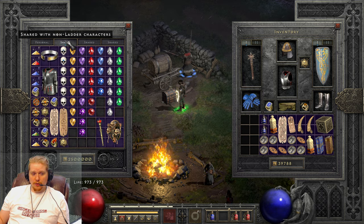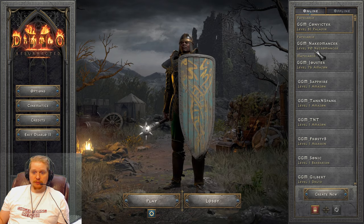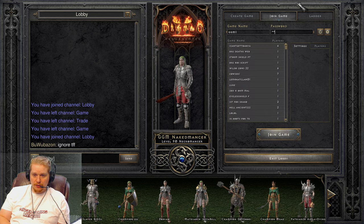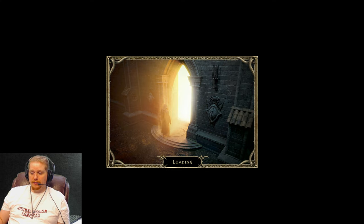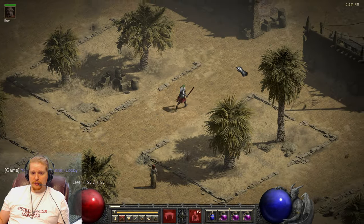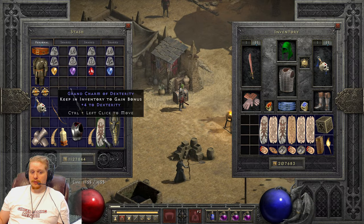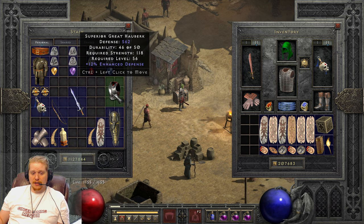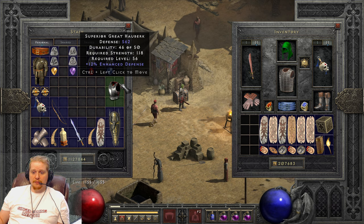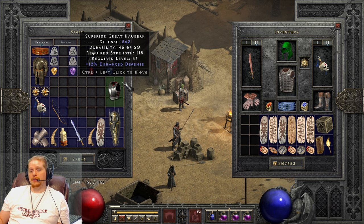Perhaps you have a superior breastplate, great hauberk, or whatever it is you've got running — something you'd like to have one, two, three, four, five, or maybe even six sockets in. The first thing you need to know is that some items in the game have a limited number of sockets because they're found in low-level zones. Items found in Normal difficulty will never get their maximum number of sockets. The rule I like to use is: Normal difficulty is three sockets, Nightmare is four, and Hell is six.